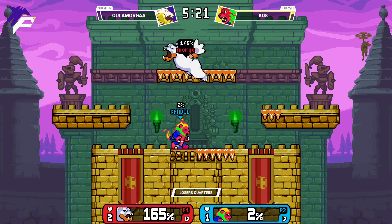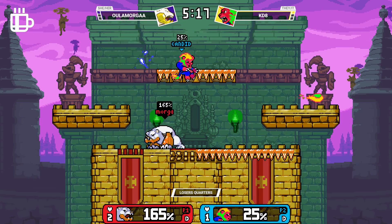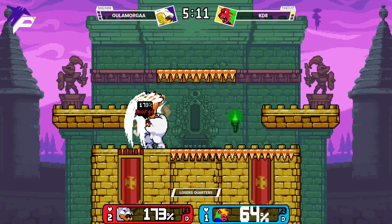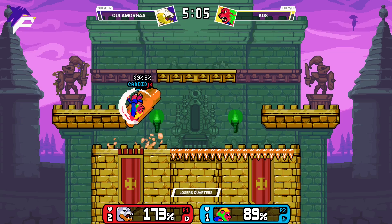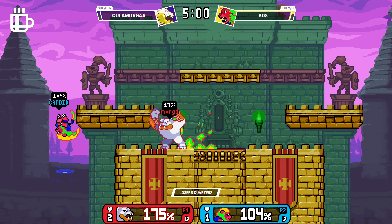Morgan's been making these bomber setups work super well in her favor — she absolutely knows how to make it work. We see use of the armor cancels and the invincibility they give the smash — or rather hyper armor. It might as well be invincibility because nothing's breaking through that one.